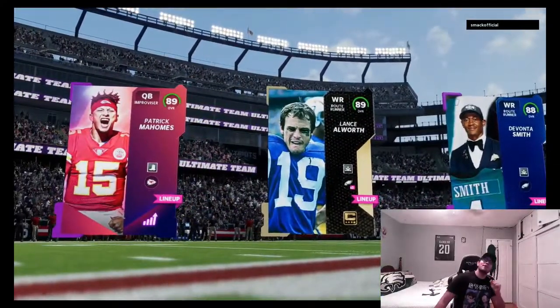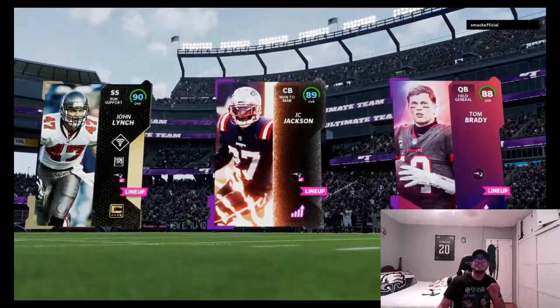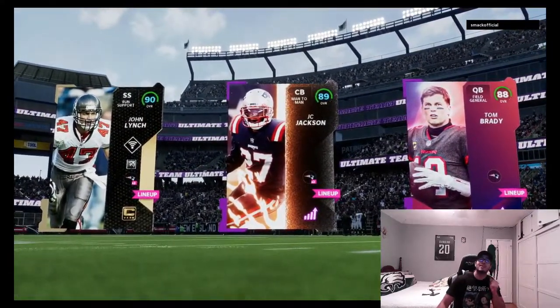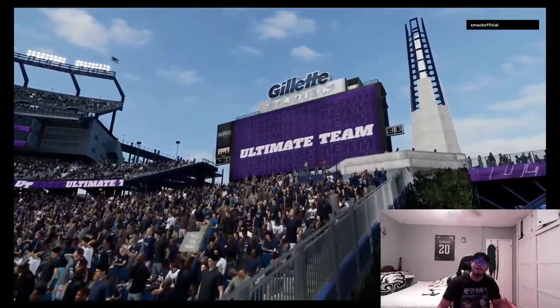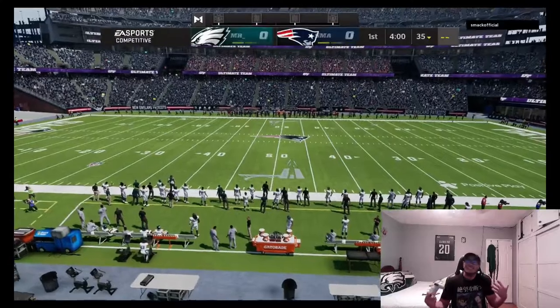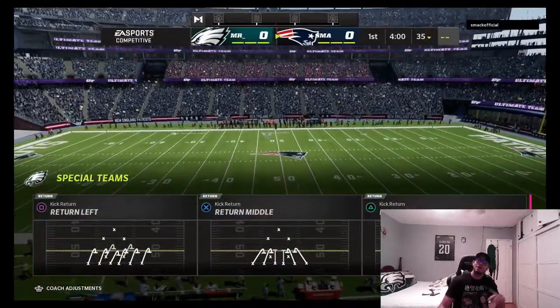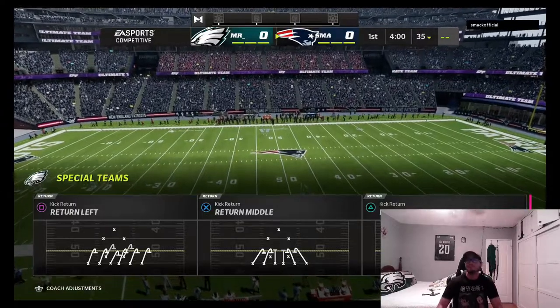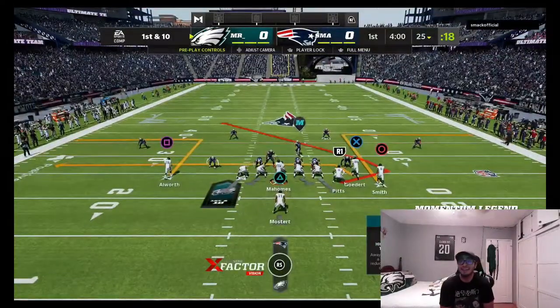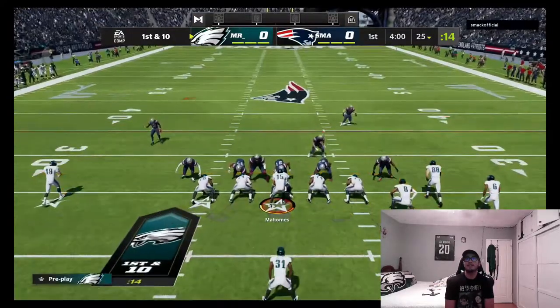Let's check out our next opponent — Smack Official. He's got John Lynch, JC Jackson, and he chose Tom Brady instead of Patrick Mahomes, so he's a pocket passer. I don't think we'll have to worry about him moving outside the pocket. We start on offense this time, so we get a chance to get the ball to Kyle Pitts right away. We're going to run a tight end angle route and see if we can hit Pitts or maybe Goddard.